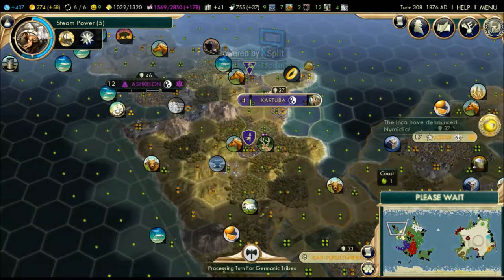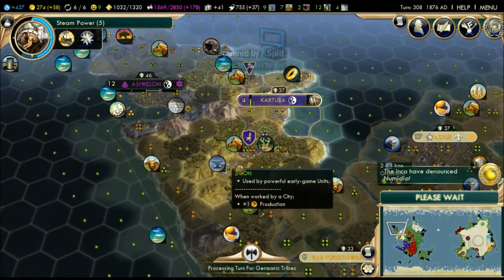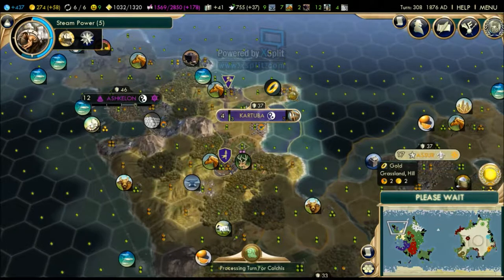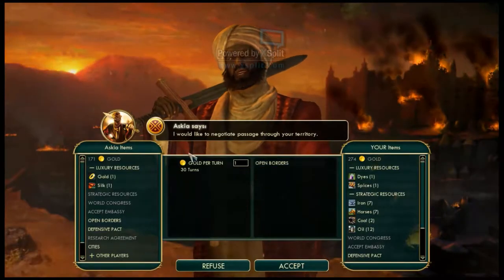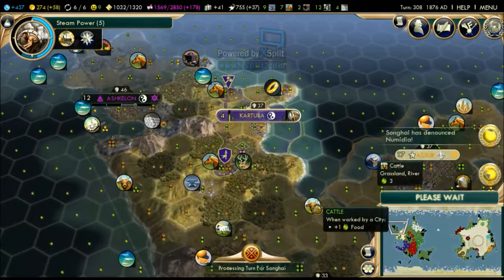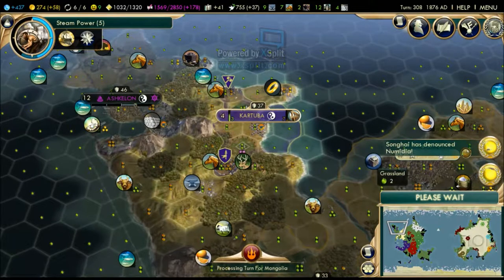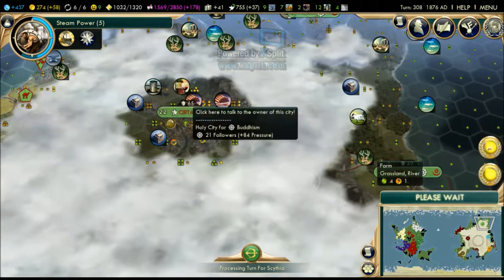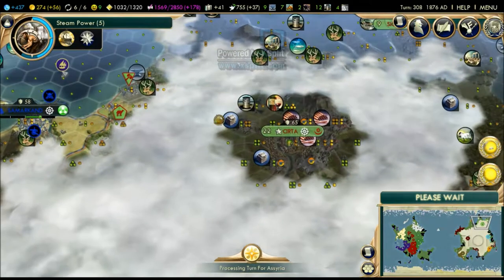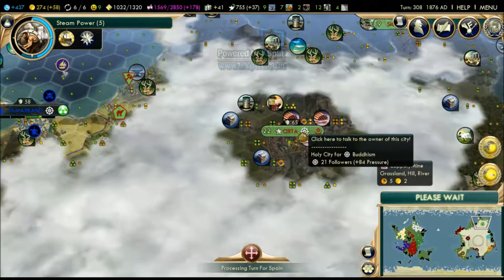Here it comes - we're gonna gain one tile. Give me the iron or the gold. Once we're done with the worker we'll buy the gold and improve it right away to increase our happiness. We both get open borders. Songhai has denounced Numidia - yes! I really hope everyone denounces Numidia.